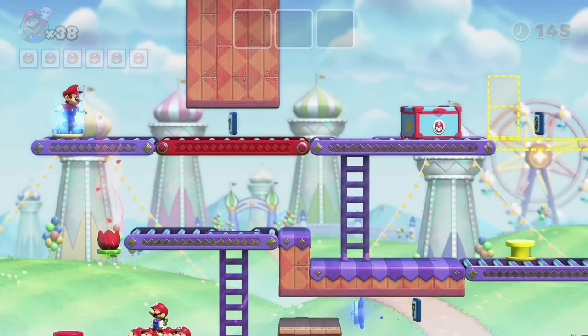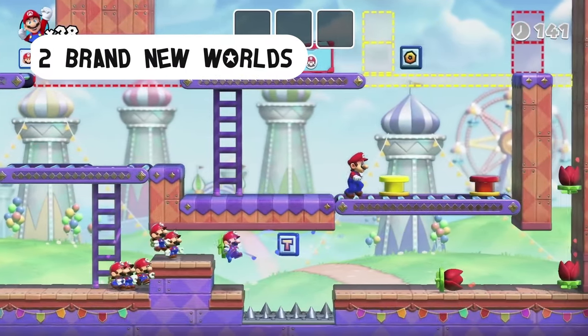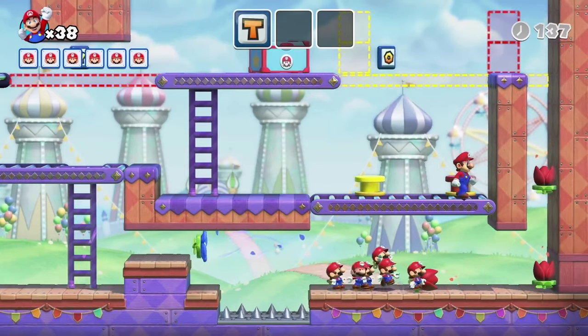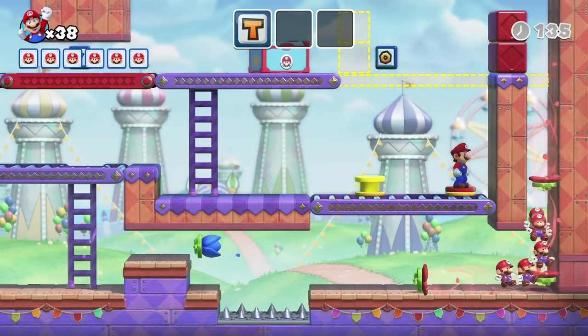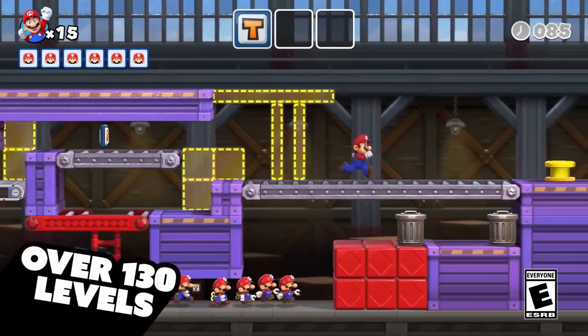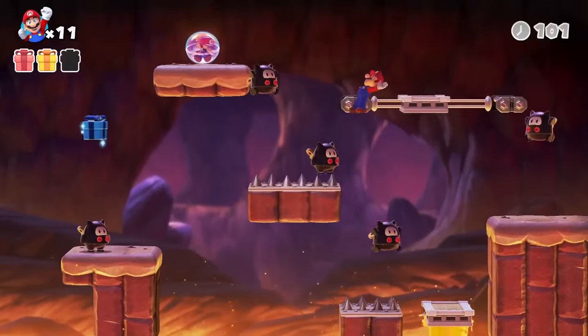The third new addition, and probably the most important, is the inclusion of two new worlds in the game: Merry Miniland and Slippery Summit. These new worlds will offer extra levels and obstacles, which will help lengthen the game a bit, as the original was on the shorter side. According to Nintendo, this remake will offer over 130 levels, where the original offered around 100.